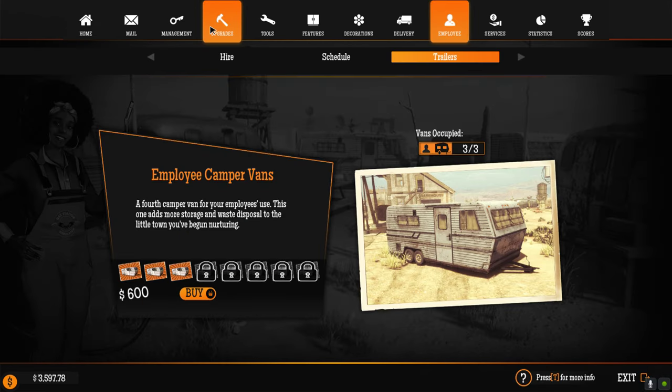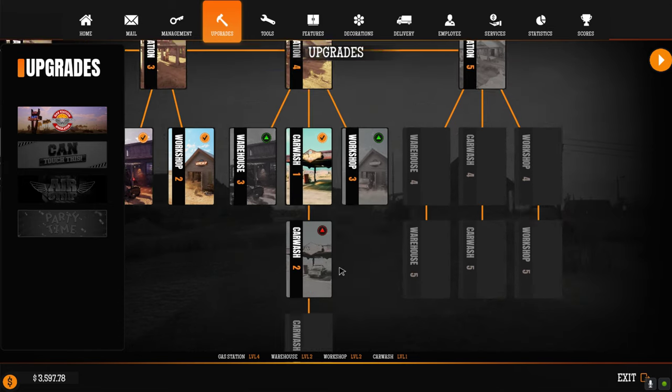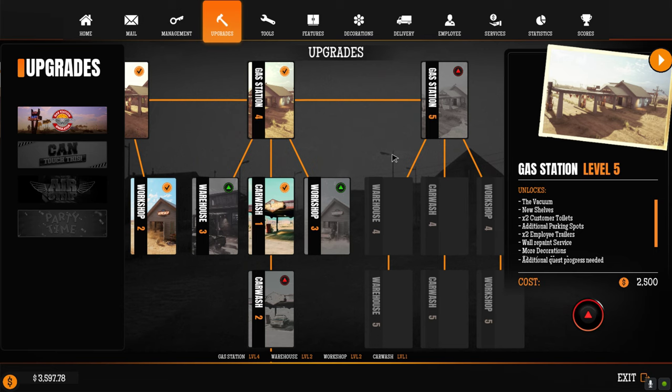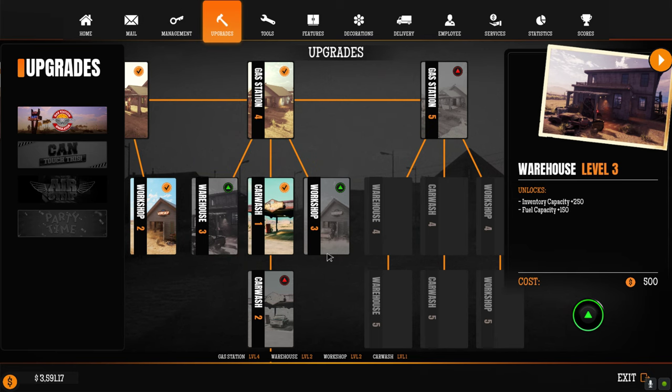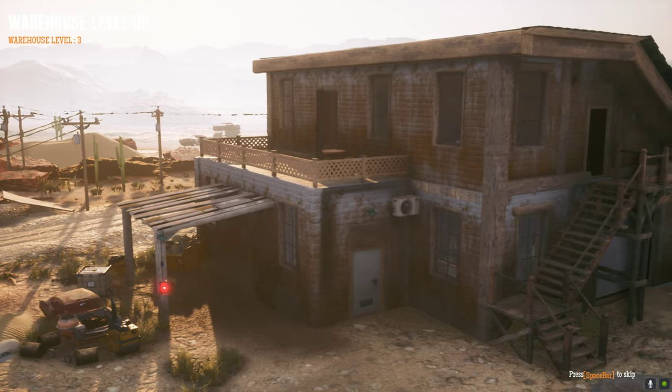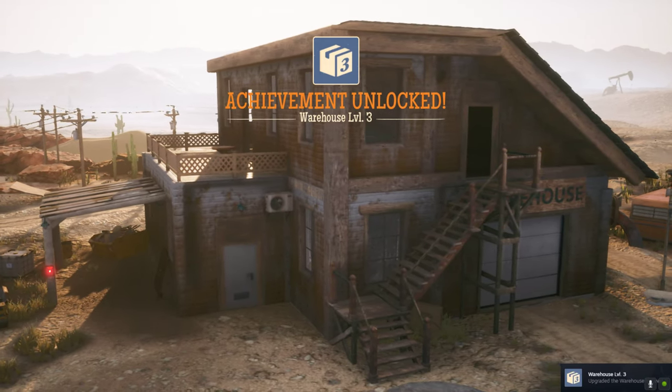We can't get more trailers yet - why can't we? We need two new employee trailers, that's what we need right now. We are short-handed. Inventory upgrade - that could be handy. We have the money, let's get this. Now we can store more goodies, which is always nice.